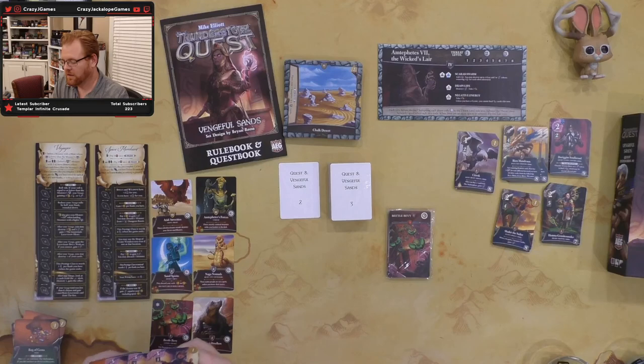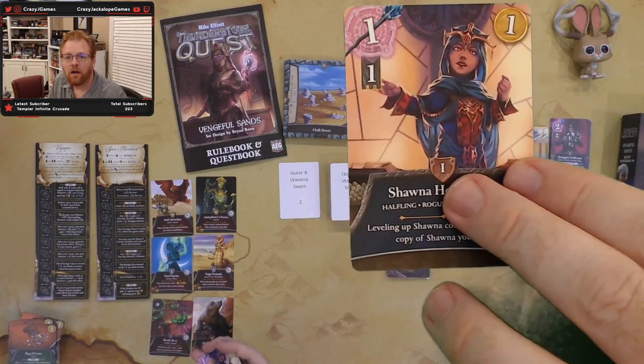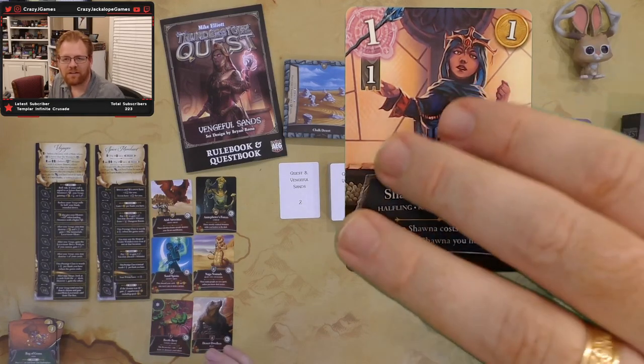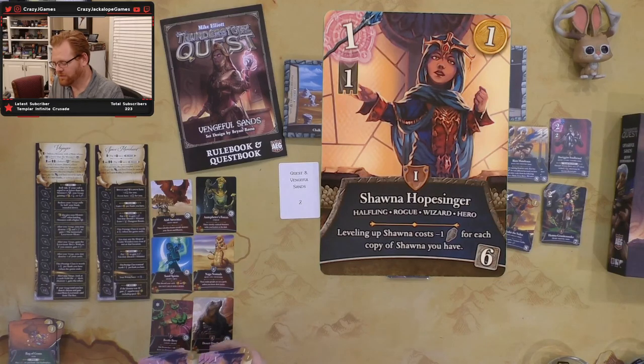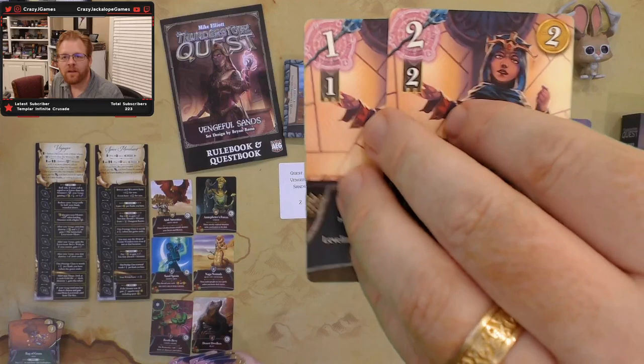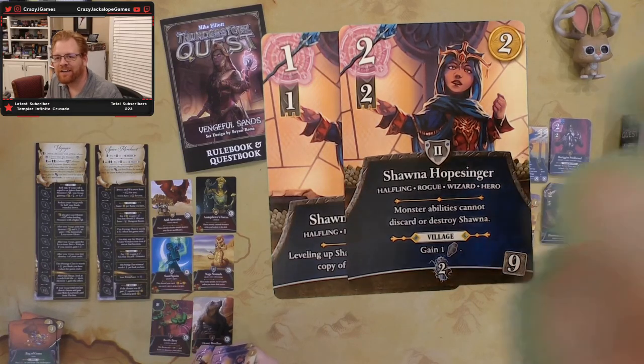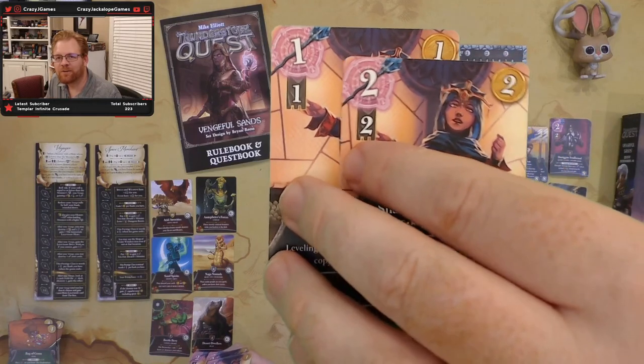Our last hero is Shauna Hope Singer, a halfling rogue-wizard combo. She has one magic, one skill, and one gold at level one. Leveling up Shauna costs minus one for each copy of Shauna you already have — so the game incentivizes running multiple Shaunas. At level two, monster abilities cannot discard or destroy her, and in the village you get an extra experience to help level her up. She's a rogue-wizard so she fulfills two class roles.